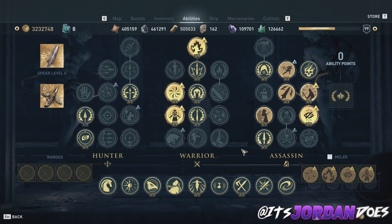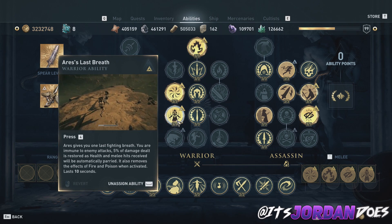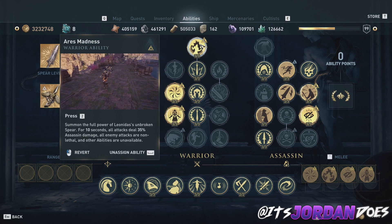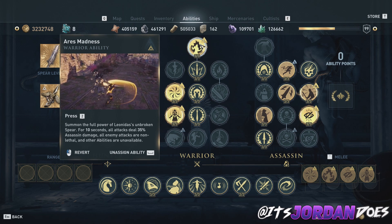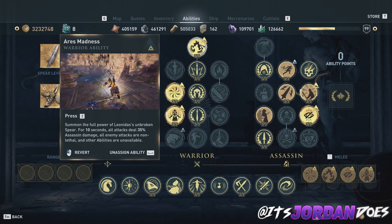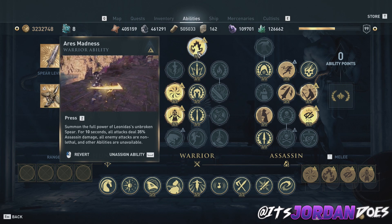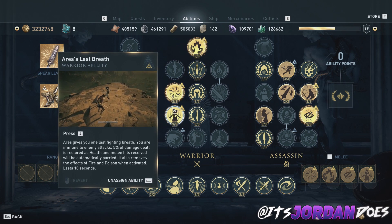I'm running multiple ability wheels with this build — one assassin-focused and one warrior-focused. While you're fighting, the primary warrior abilities are going to be Wrath of Ares for cooldown reduction, Ares Last Breath which makes you invulnerable and gives you health back while fighting, and Ares Madness which also makes you invulnerable and deals assassin damage on hit. Keep in mind that Ares Madness allows you to take damage but you won't die, which impacts your full-health damage. So it's important that you turn Ares Last Breath on first, then Ares Madness — that way you'll stay at full health and deal all the damage Ares Madness is meant to do. The best part is they last for the same amount of time, so they work perfectly together.